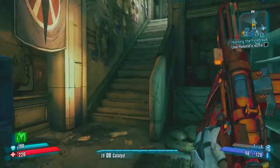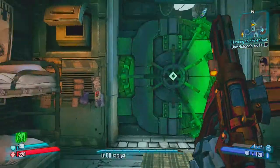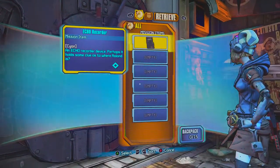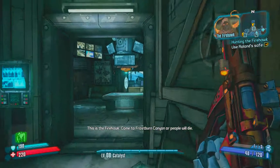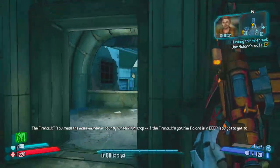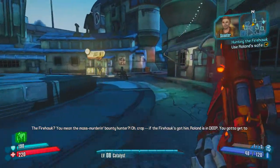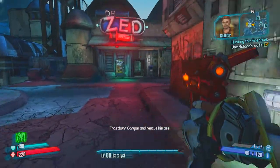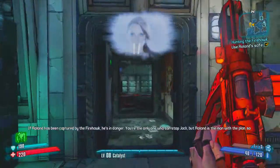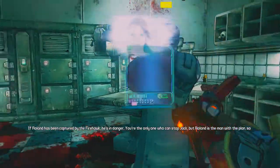We got to use Roland's safe for the Hunting the Firehawk quest, so since we're here we might as well grab it. This safe is where you can store stuff just for this one character — cool gear you find that you don't want to carry around. If the Firehawk's got Roland, he's in danger. You gotta get to Frostburn Canyon and rescue him!